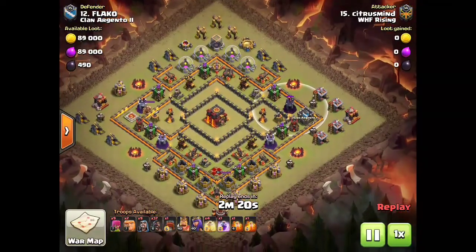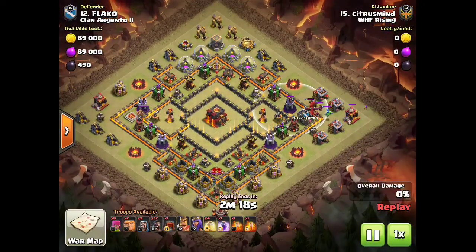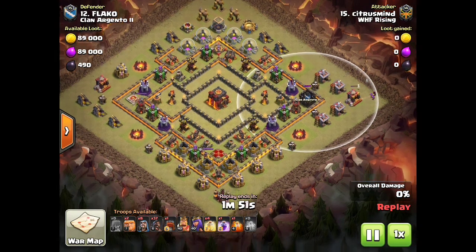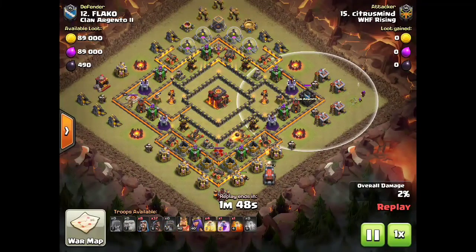Here it goes. He's actually able to draw the CC on this one with only one archer. On some of these layouts, you're going to need to use a hog to do that. Then he uses archers as distraction and spreads them out, because a dragon can kill any number of archers if they're in the same spot. If you spread them out, it forces those troops to stay in the poison. They'll slowly die and you can bring in a wizard or two at the end to help as that poison wears off, because one poison will not kill a big dragon.